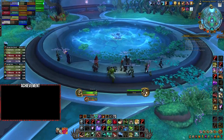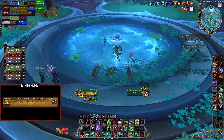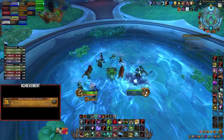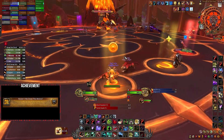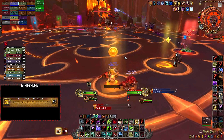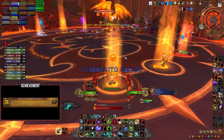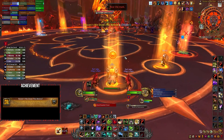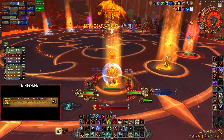Before taking on Smolderon and completing the Haven't We Done This Before achievement, you'll need to assign six players to head back to the start of Amirdrassil and bathe in the pool there. You'll gain a 10-minute buff named Dreaming Quintessence, and then during the encounter these six players must position themselves on each of the six runes in the boss arena. One by one, your raid leader should call for each player to use the extra action button they gain after the runes activate, causing them to channel into the boss and deal raid-wide damage.